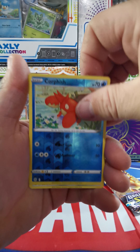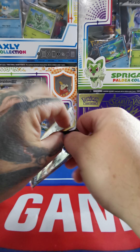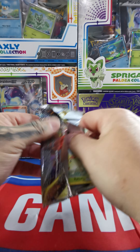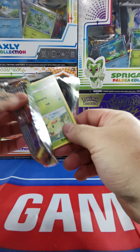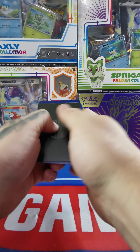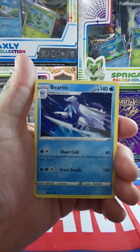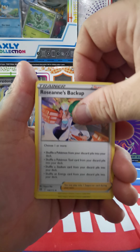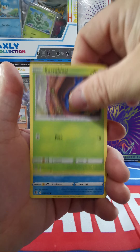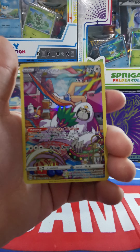Corpish and a Klinklang. One last pack here — can we do it? Last treasure chest, we got two — honestly there was no good pull. Duskclops, Beheeyem, Roserade, Turtwig, Minccino, Karrablast, Buizel, Hawlucha — and oh my lanta!